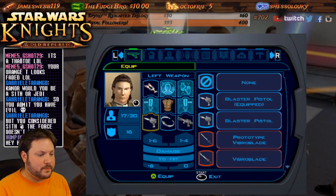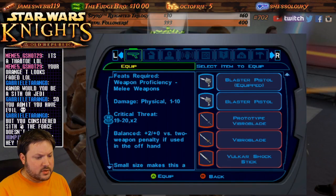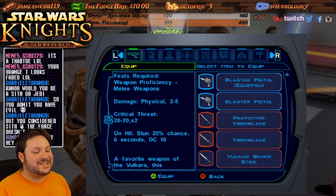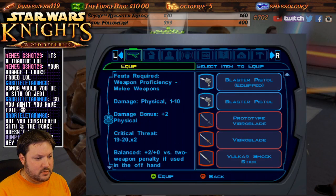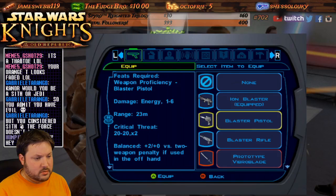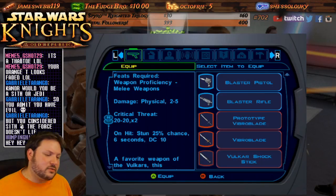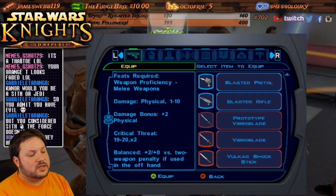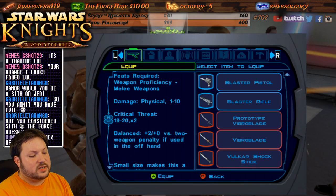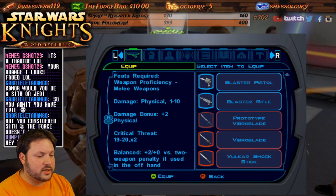That's right — we got some more of these vibro shock sticks. Damage: physical, two to five. It's actually not bad, but I don't like getting close. I mean, if I dual-wield the shock stick and a vibro blade and get close, I could really tear them up.